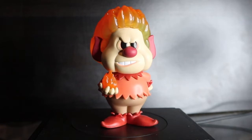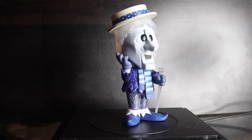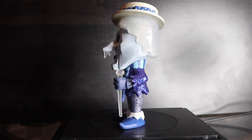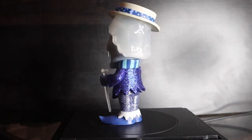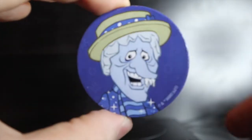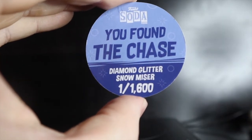Heat Miser and Snow Miser — three, two, one — glitter! Chase! Looking at Heat Miser first — love the translucent effect of the fiery hair. Then Snow Miser — not just the legs but the whole outfit is glitter, that bright blue is sweet. Heat Miser pog: white background, one out of 8,400. Snow Miser chase pog: blue background, 'You found the chase, diamond glitter Snow Miser,' one out of 1,600 pieces.